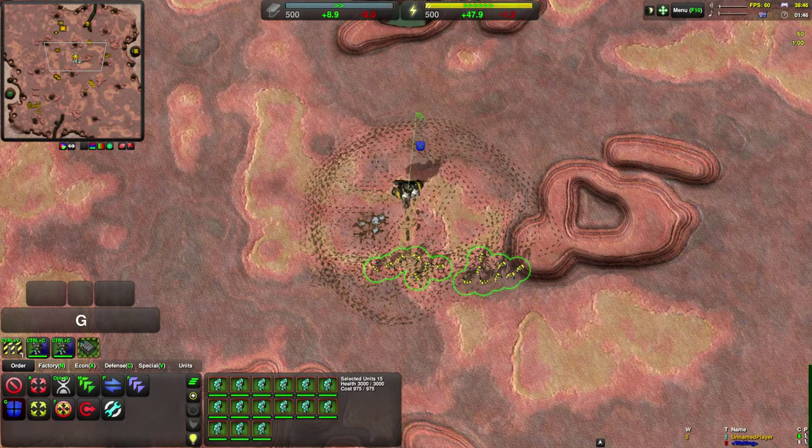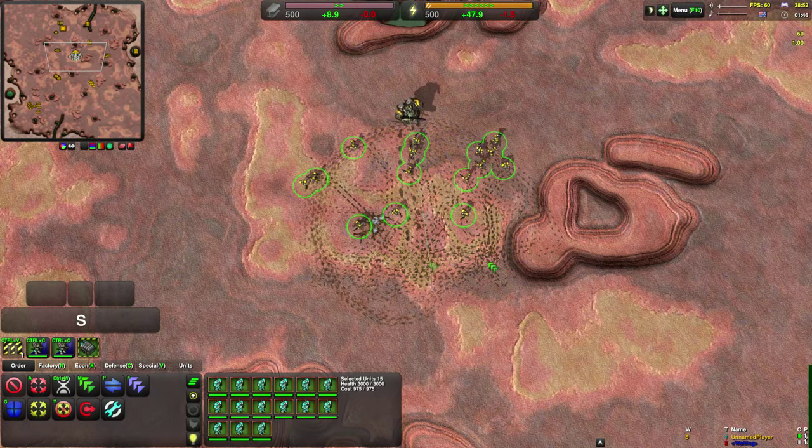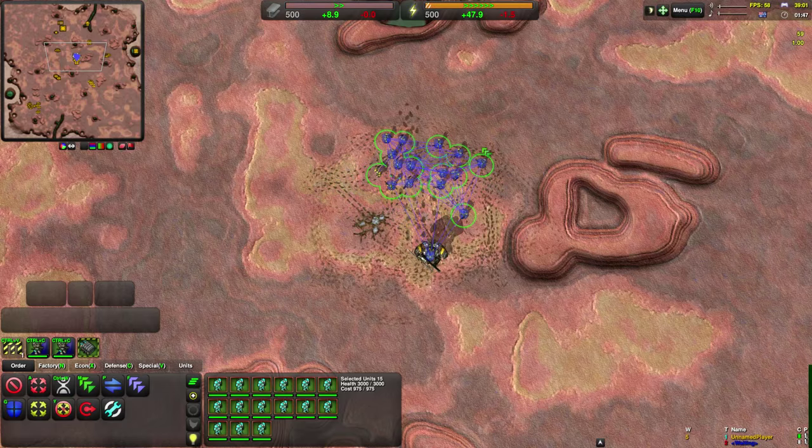Also, the command is issued when the mouse is released, not when it's pressed. So if I try and give the guard command to my commander but then wait until it leaves the circle, the command will just be a normal area guard command, which is not what I wanted.